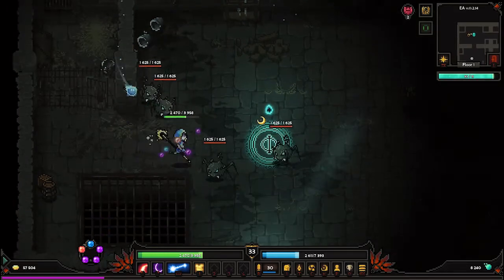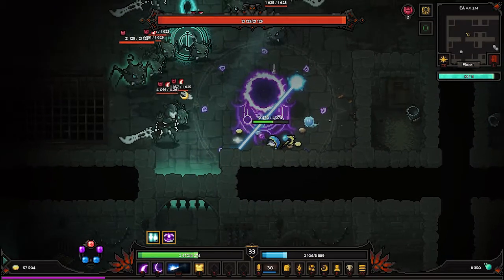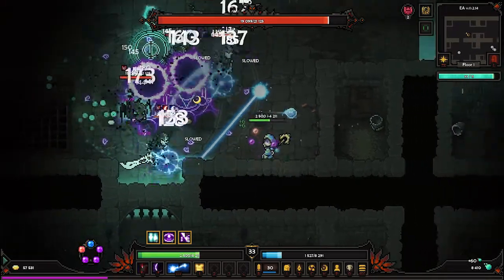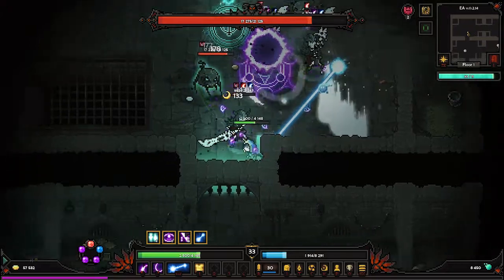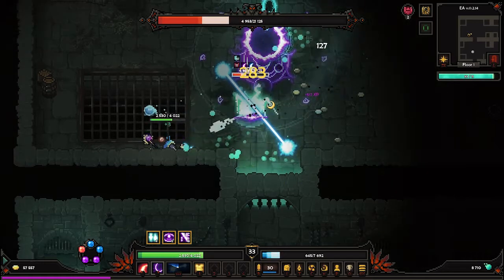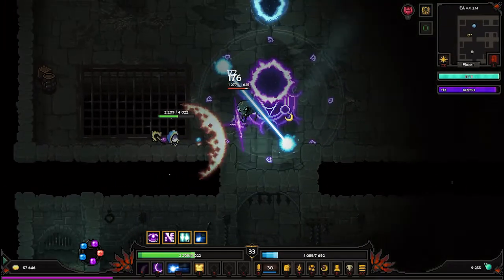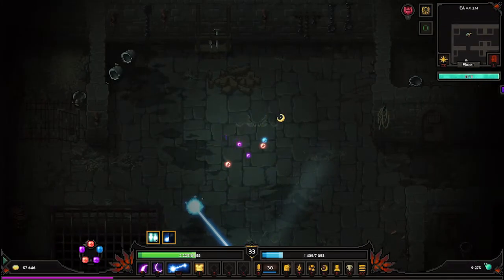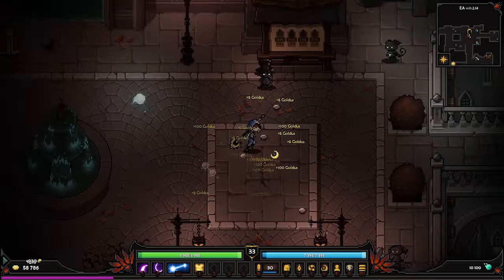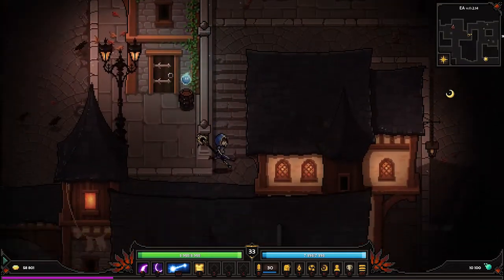Maybe if we get a good base we're gonna craft again, depending on what stats it has. We are full, so we are going to go to the temple. Let's go back to town and get rid of some stuff.